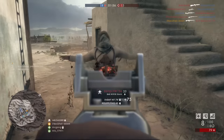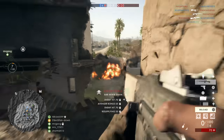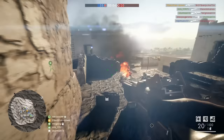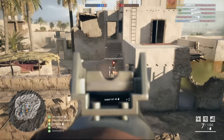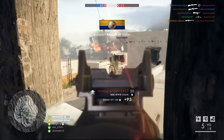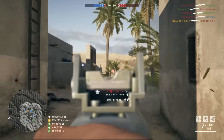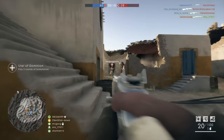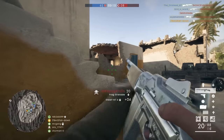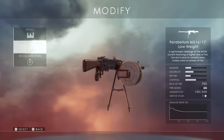The second best LMG in Battlefield 1 is the BAR M1918. What can I say — a very good rate of fire of 600 rounds per minute, a very fast tactical and empty reload, and unlike the LMG 08/18, it's very, very accurate. The only shortcoming is its magazine capacity of only 20 rounds. Nevertheless, its other attributes make up for that. Up close you can melt people, and it's so accurate that even at longer ranges you can pick off enemies easily, though it's not the absolute best.